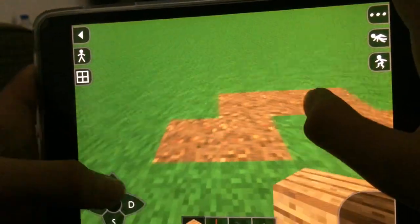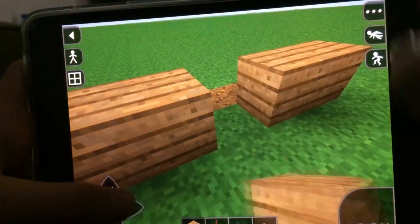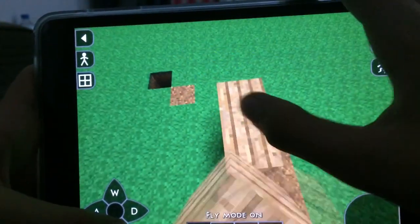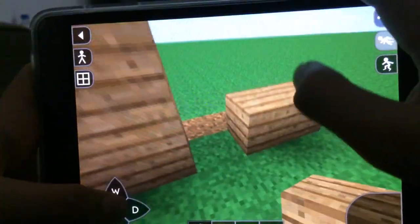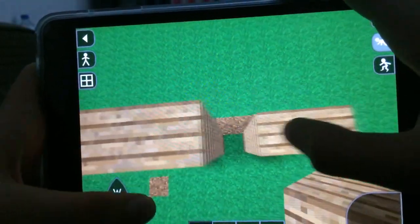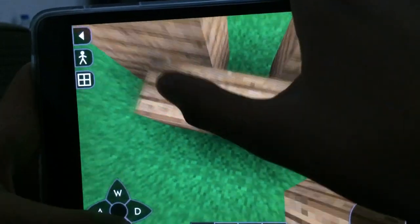Okay, so how to build it. Take stuff, put planks — two planks like this, then go up and after that you can close this.